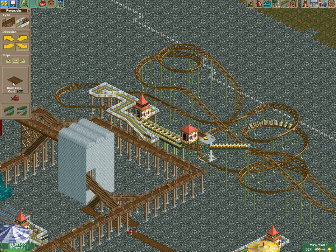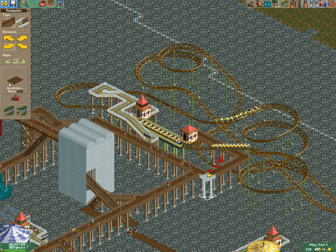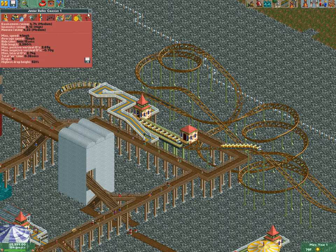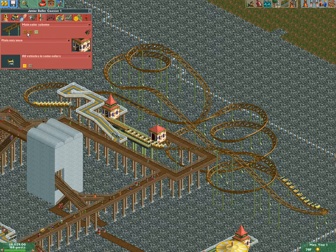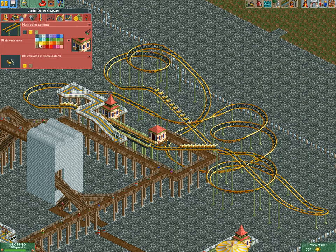That works — open it up. 4.74 excitement rating: not bad for a junior coaster. We're going to go with black and yellow for the color scheme. Since they've been playing so many old songs on the radio, it seems like during the summer they don't even come out with any new songs — they just play old ones.